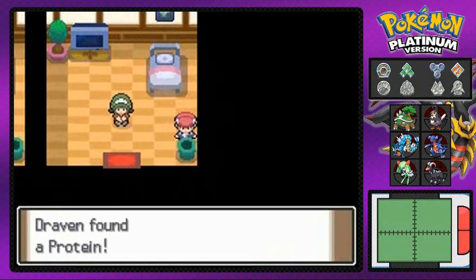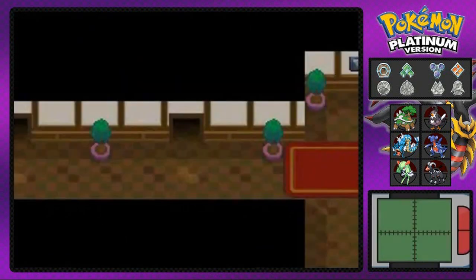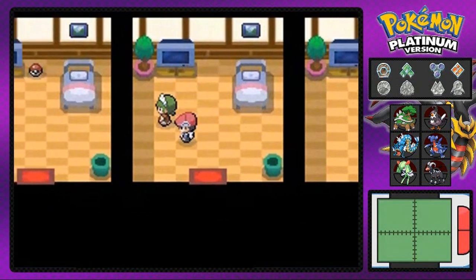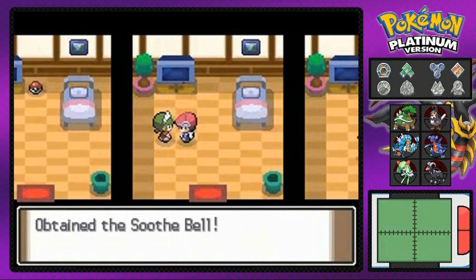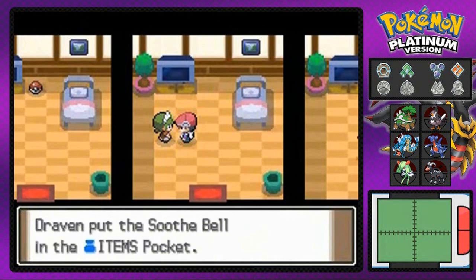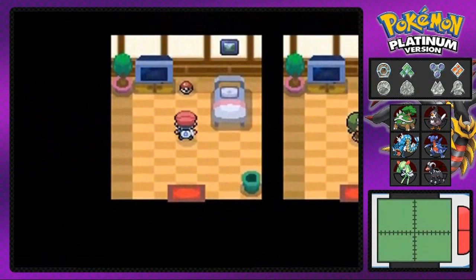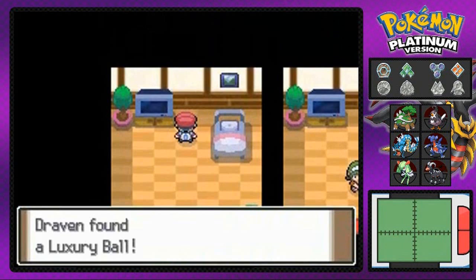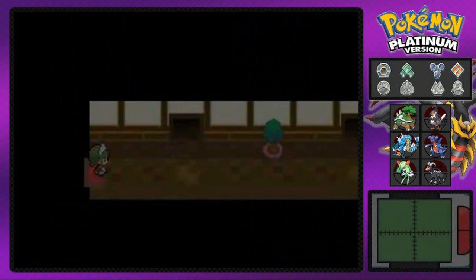Look at that — we found a Protein in the trash can, yes, trash digging for items. Going through this door, there's another lady talking about the Pokémon garden, and she gives us a Soothe Bell — a nice item to get your Pokémon to love you a bit more, very useful for Pokémon that evolve through happiness. There's also a Luxury Ball here, a black-looking Pokéball that's very comfortable for Pokémon.